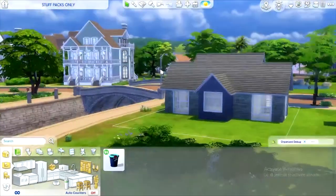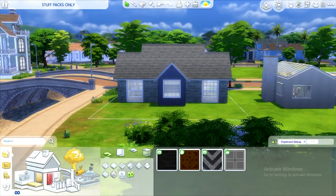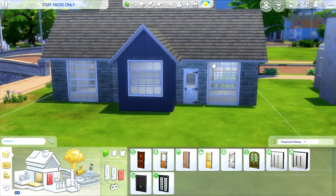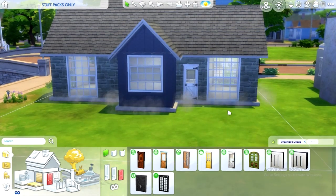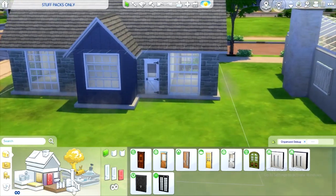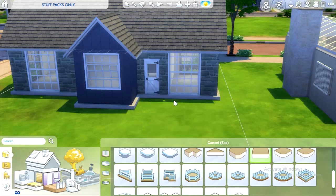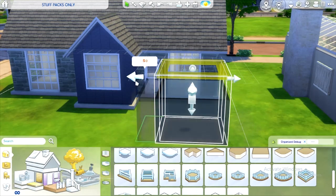I didn't even think — we can come around back and put a back door in because I want to use Perfect Patio stuff, so we definitely want to use that. We have to do it there. Let's put this on a little foundation — not a huge one — then we can put like a little patio. Please ignore my dogs barking in the background.